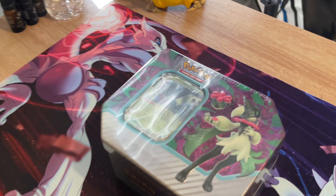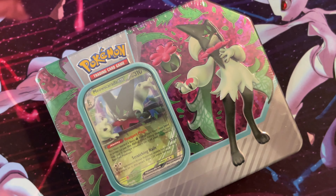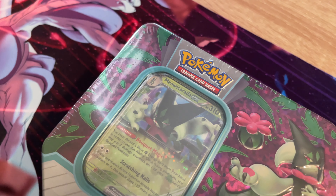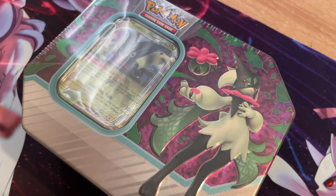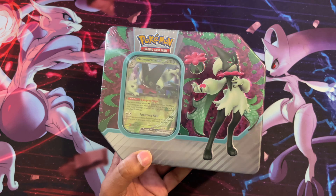Today we got the Paldean Partners tin featuring the Meowskerada EX. Not only does this tin have five booster packs, but we also have a code card and the Meowskerada EX promo card. This tin features a lot of cards in the Scarlet and Violet era, and I'm really going to see what we get in these packs.